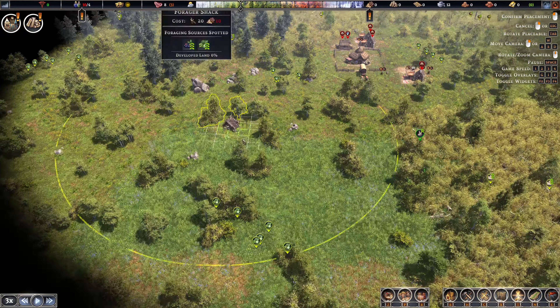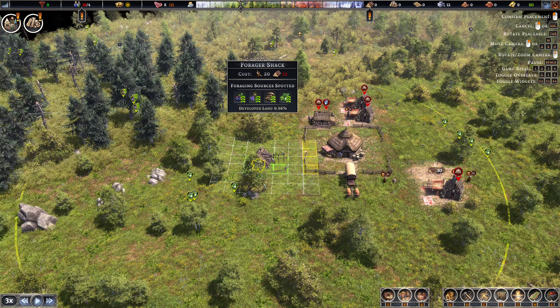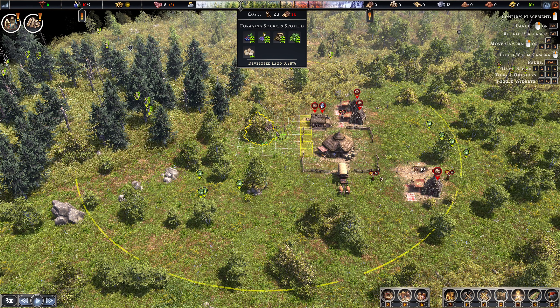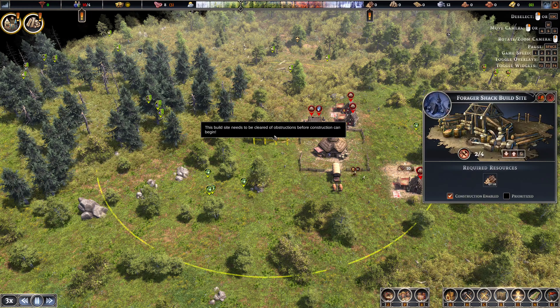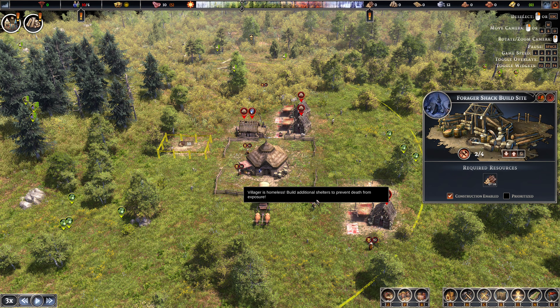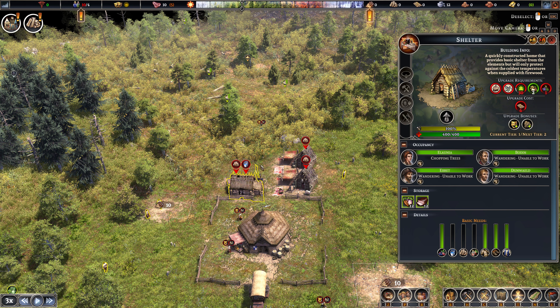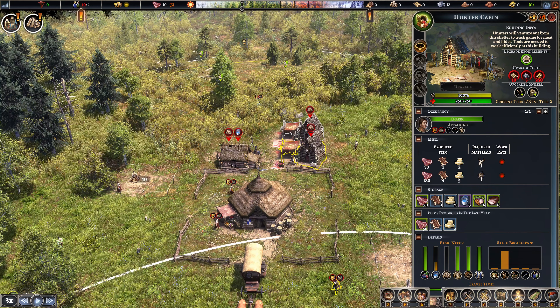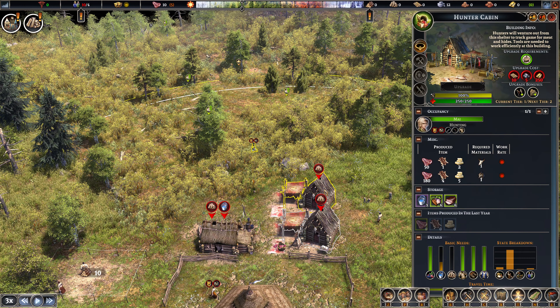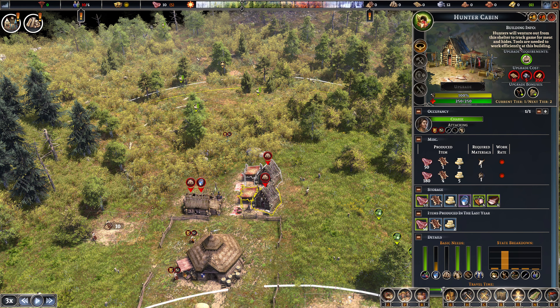If they're going to be here mostly, I'm thinking we'll place the forager shack here or up here. Let's do it — do we want to leave room for a pathway? Let's leave room for a pathway. Now they'll work on that. Why are people still so unhappy? They're homeless! Oh my god — I built two hunter cabins here by mistake. You guys probably noticed that and were like, what are you doing? Well, this is a perfect time to show you how salvaging buildings works — you get half of your resources back.